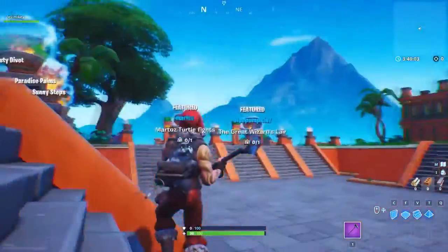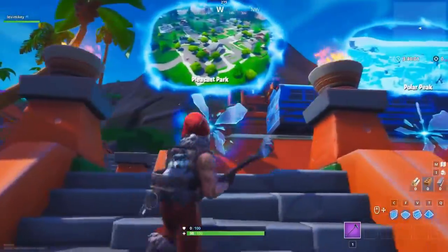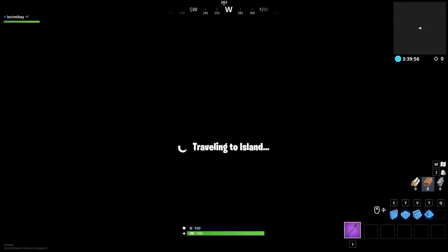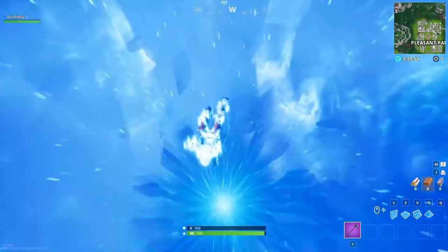All you have to do is go into the Pleasant Park rift in the main lobby for the playground mode. Hop in and then instantly deploy your parachute — I mean instantly, as soon as you have the option.